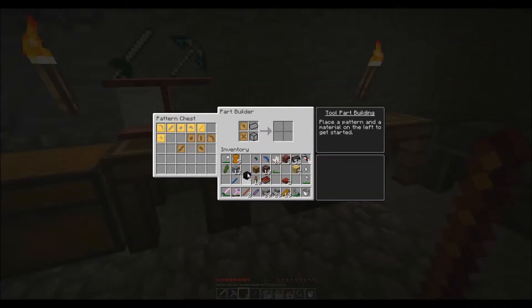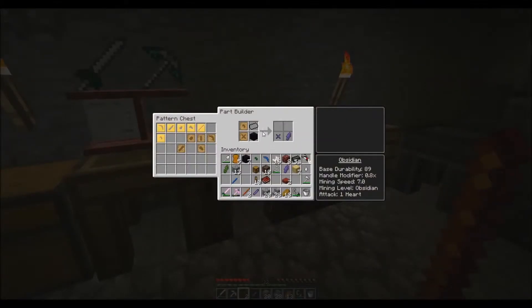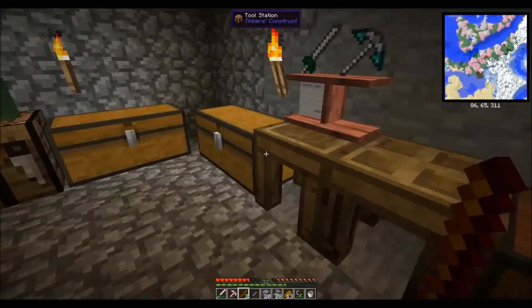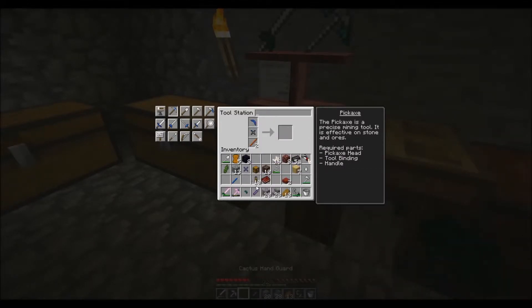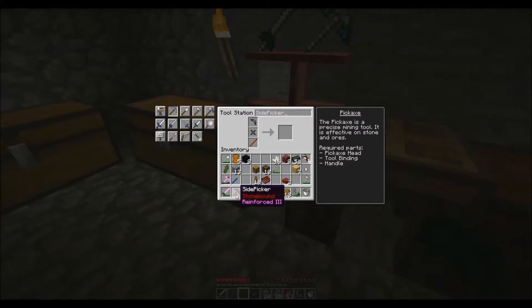I think I had a Cactus Shard somewhere. Oh, I do have an obsidian shard — see, I can do things right once in a while. Let's put this on our part builder. I'm going to do our pickaxe first. That's not a pickaxe — and pickaxe. This is going to get us my favorite pickaxe. There are all kinds of different choices, but I like this one. Let's give it a good name — Side Picker. Because that makes total sense. So we replaced Nose Picker with Side Picker — well, at least it's got a better name.